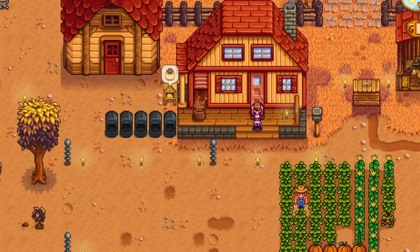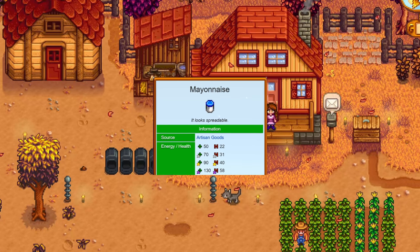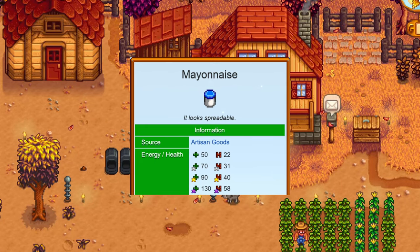The 1.6 update now lets us drink mayo, jelly, and eat pickles. Regular mayo, jelly, and pickles give you 50 energy and 22 health.